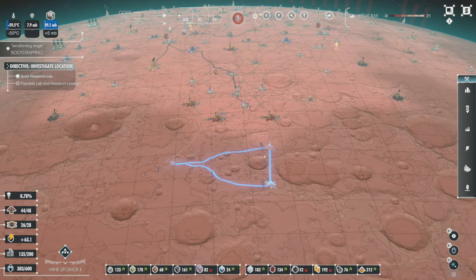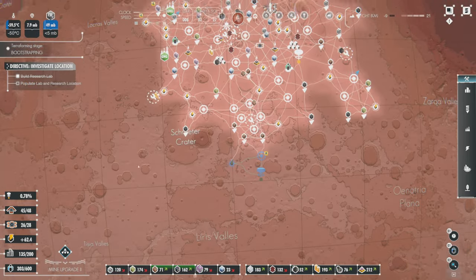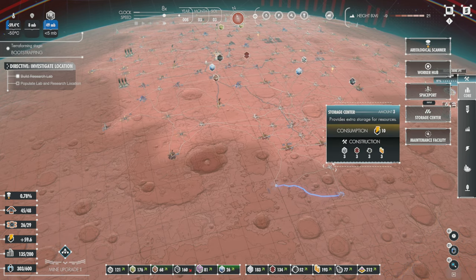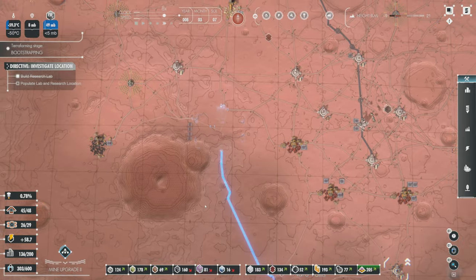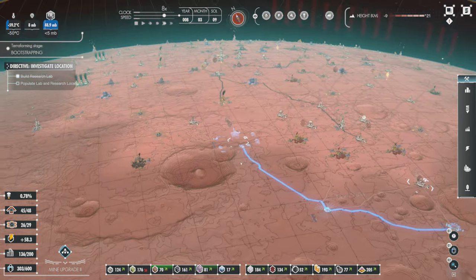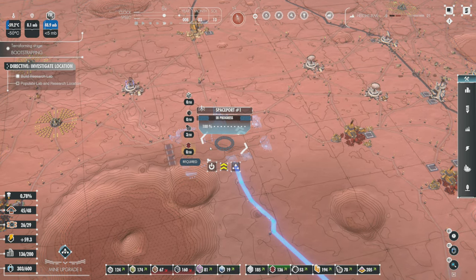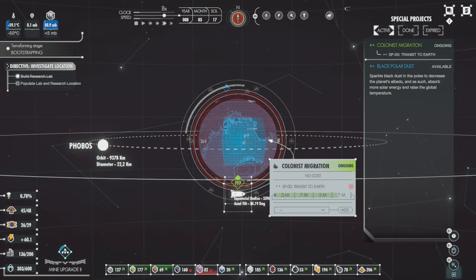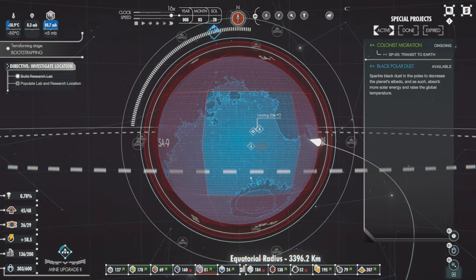We're at almost our worker limit, so let's get that going too. We are covered on maintenance — perfect. We have the ability to make another spaceport, and I'm going to put one right here and prioritize it. I have other things I want to do besides bringing people. Let me zoom out and see where this process is — it's at the end of the month. I can also cancel this and then do the black polar dust if I want to, and I do.